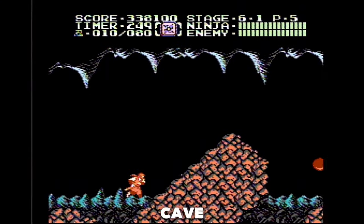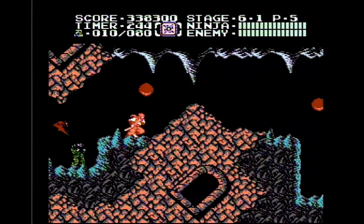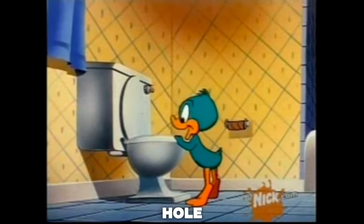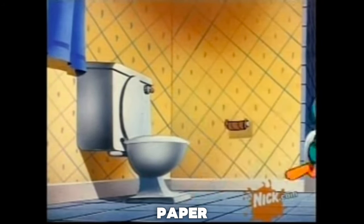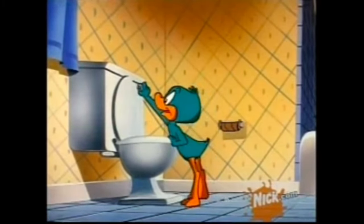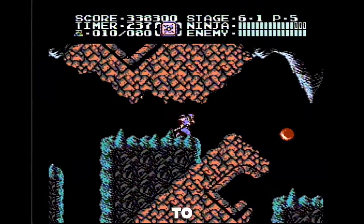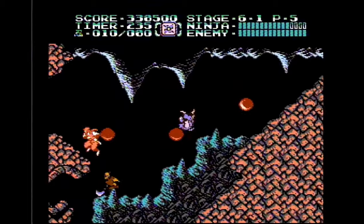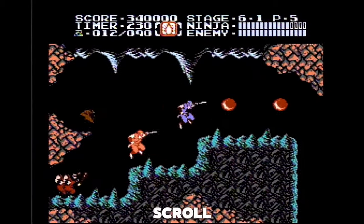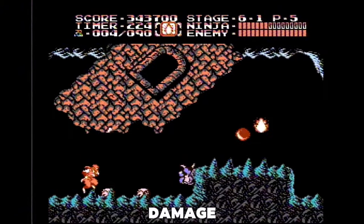Stage 6 and we are in a cave. Grab the first ninpo and take some boosts here. Now go down this hole. Make sure to jump right away here to avoid this bat. Now you can throw your flames here and grab this scroll. Boost off this bat and throw your flames again here. It's okay if you take a little damage on this screen.